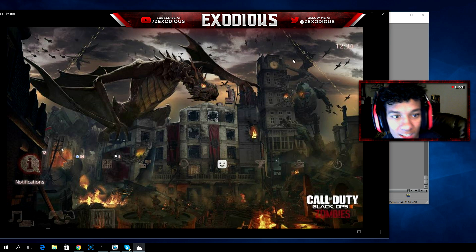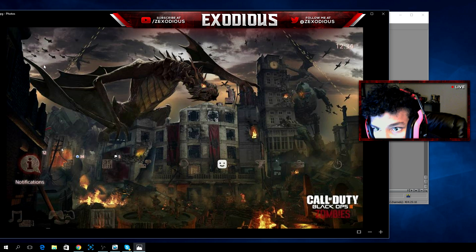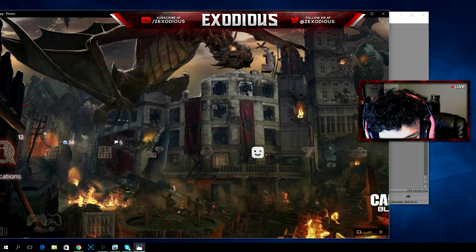It would also be sweet if the dragon could destroy the buildings — if the dragon could cause destruction, that would be amazing. We have a clock tower here, and an Origins zombie with its arms ripped off. I don't know if it's falling down into this building or just walking on uneven ground.